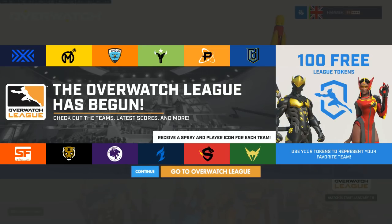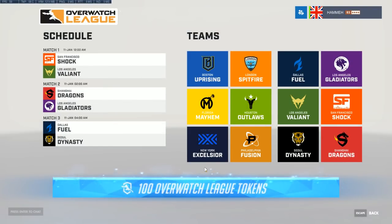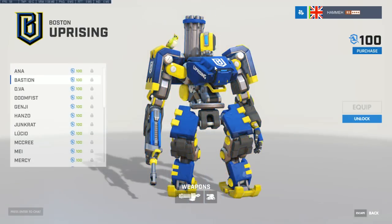First thing we need to look at is the price. 100 League tokens gets you one skin, plus a spray and player icon for each team. There's also an in-game client with match schedule and clickable icons — something people were asking for, being able to see the Overwatch League in-game.